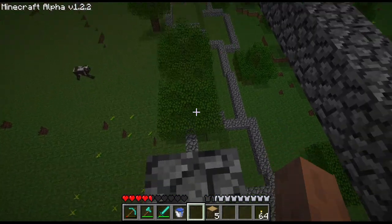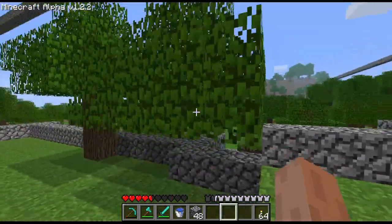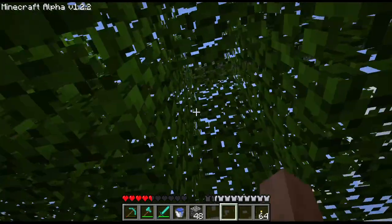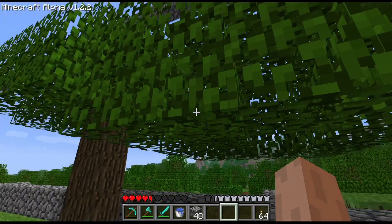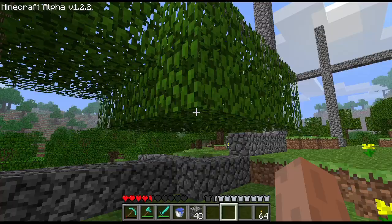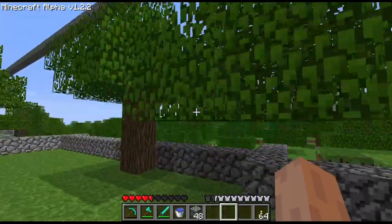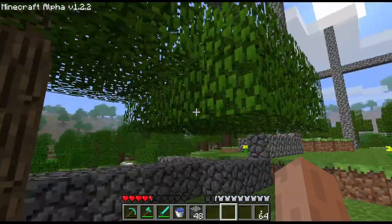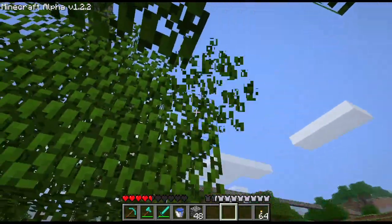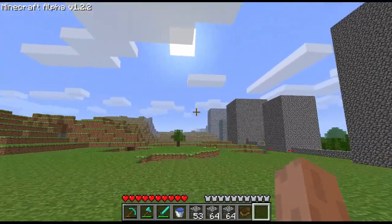One thing I'll note is that in trying to get rid of some of these trees, they're no longer decaying. Looking at the notes, yeah — they turned off decay for this phase. I think it wasn't until maybe 1.2.2 or beta 1.0 that they brought it back, because it was a different decay property. So yeah, I'm having to manually break these because they're not decaying on their own. Oh, the fun of alpha! Now I've got the towers built quite a bit.